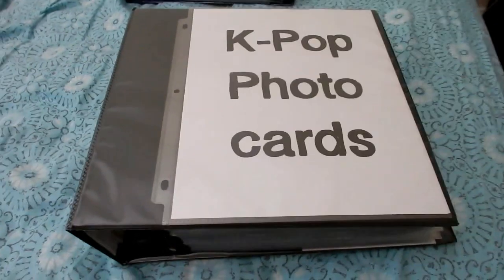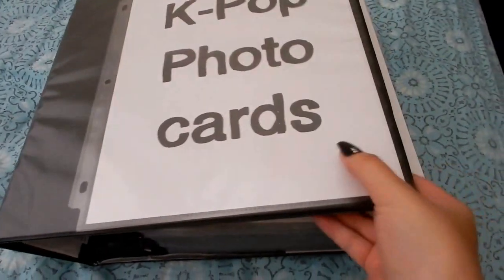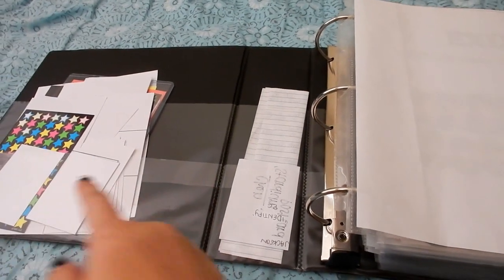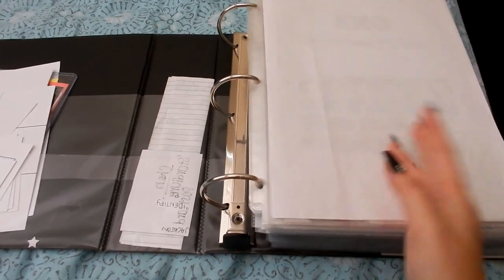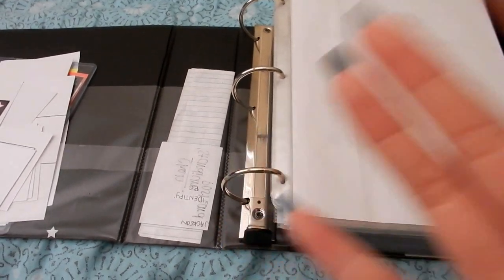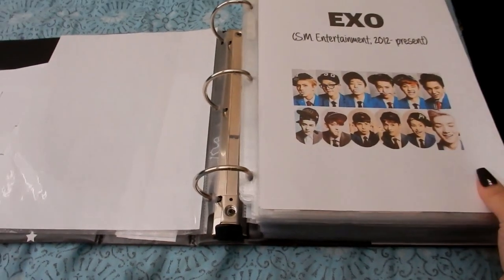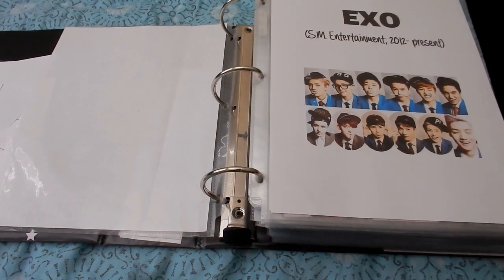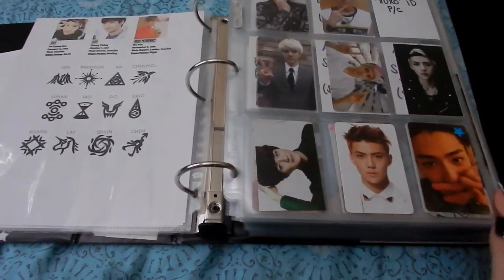Let's get started! So this binder is my EXO-only binder. When you open this up, this area is still a bit messy — I haven't got time to clean that out yet. I also always have a blank piece of paper at the very beginning of a group because I'm just so used to it. Nothing has really changed.